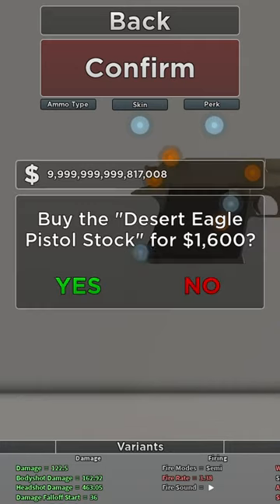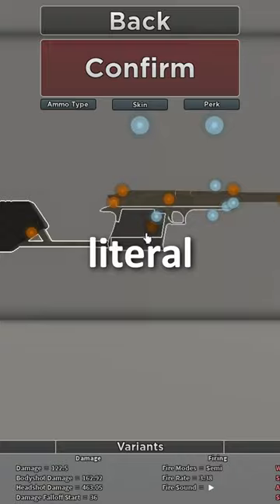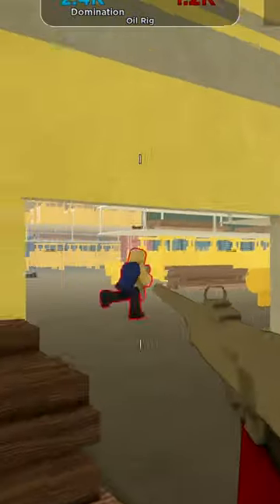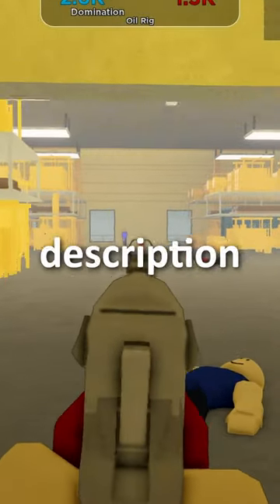And then for stability, we're gonna go ahead and give it a stock. Before you know it, we have ourselves a literal hand cannon. Does it work? Oh yes, yes it does. If you wanna use this weapon, click the link in the description down below.